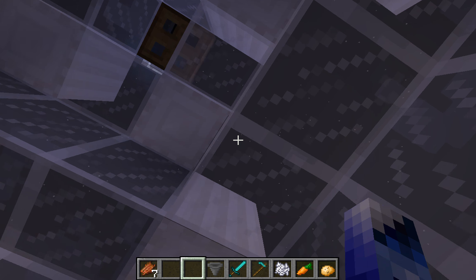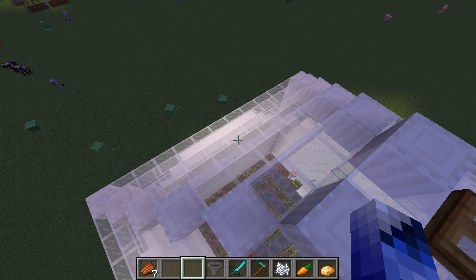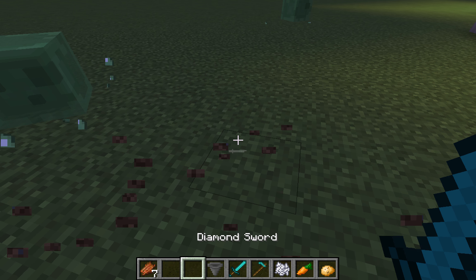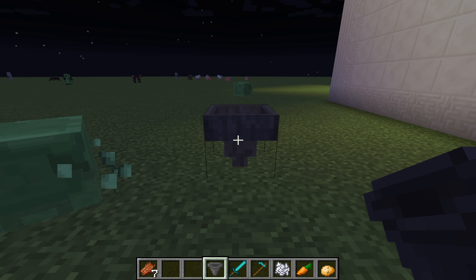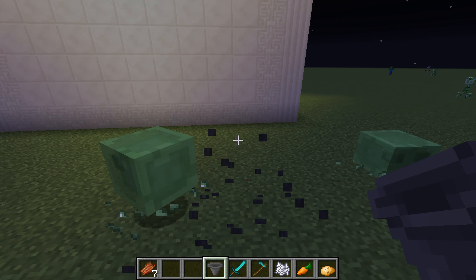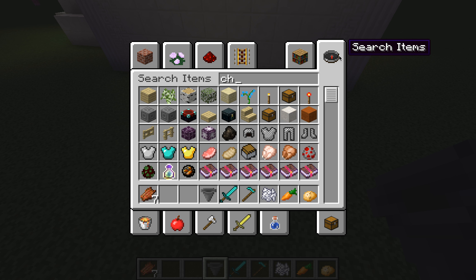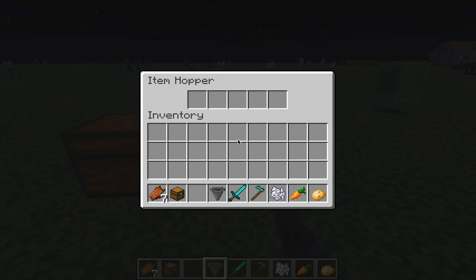The way to make hoppers flow into one another: you take a hopper, place it, then shift and place another hopper next to it — see how that one is connecting to that one. Place something in the first one and it will go into the next hopper. Do that for every single hopper inside the build, and make the very last one connect into a chest like so. Now it's connecting to the chest, so if I put this item in, it will end up in the chest.